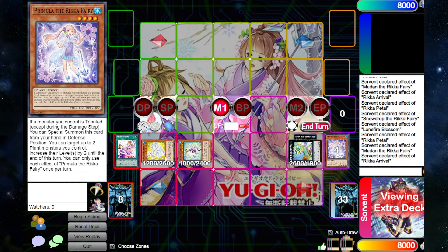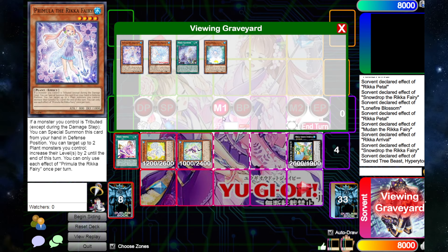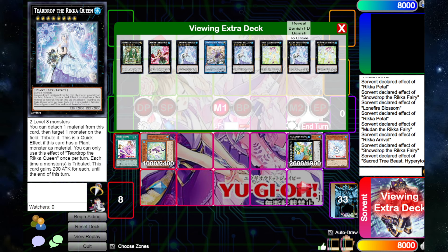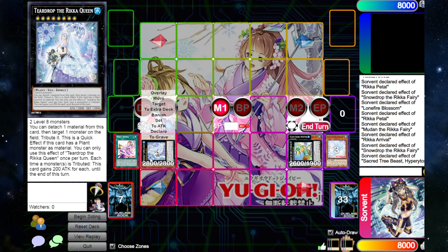We use Snowdrop's effect targeting herself to make her level eight, then chain to attach a monster from our graveyard to Hyperyton as an extra negate. Then we overlay into Teardrop. In this case you have two forms of interruption — technically three if you count Snow Princess — since Snow Princess can also tribute a monster on your opponent's field to negate one of their monster effects. So that's three, maybe four interruptions depending on how you form your chains: two monster negates and a tribute. That's actually insane off of just two cards.